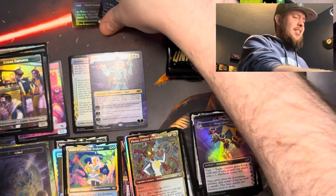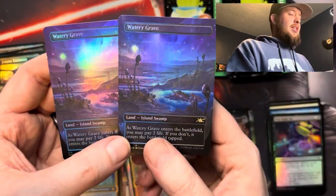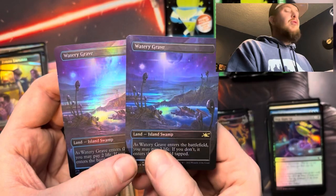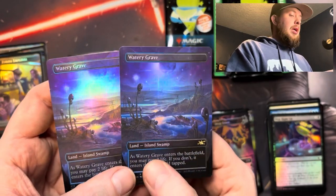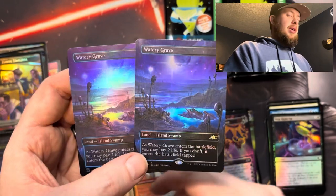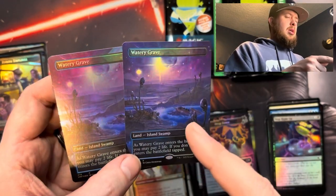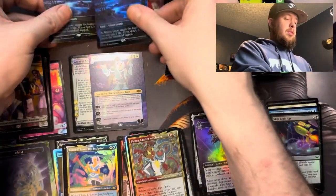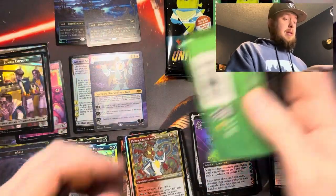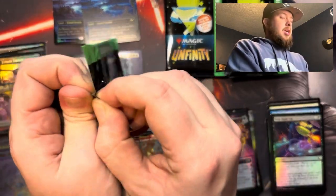Wow, wait, wait, wait — let's take a look here. Is there a difference between the box topper variety and the regular? There kind of is — if you can see, the foiling is a little different. This one almost looks a little bluer in real life. I don't know if you're picking that up on camera, but this one's almost a little purple to me. Yeah, very cool. Double Watery Grave box — I am not disappointed.